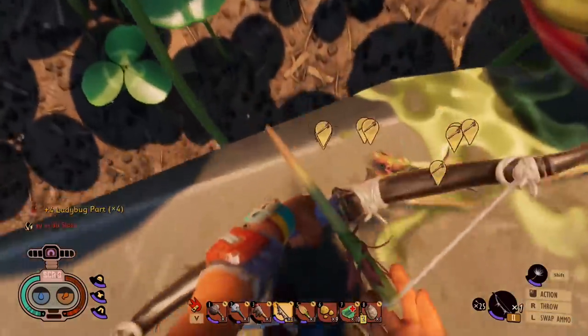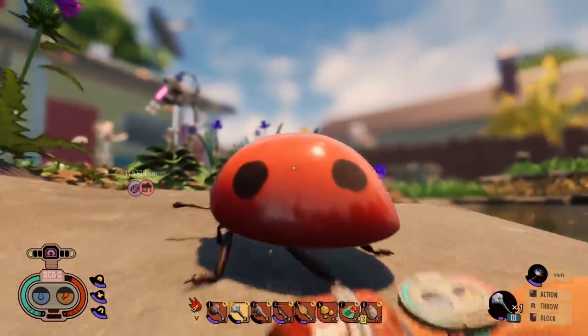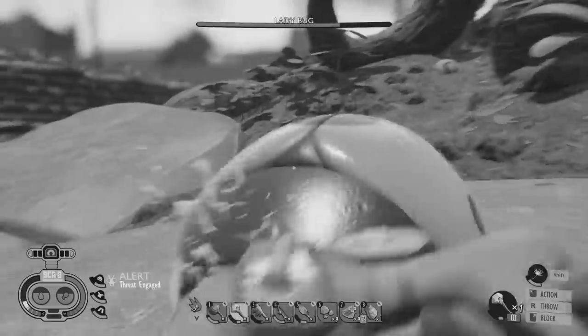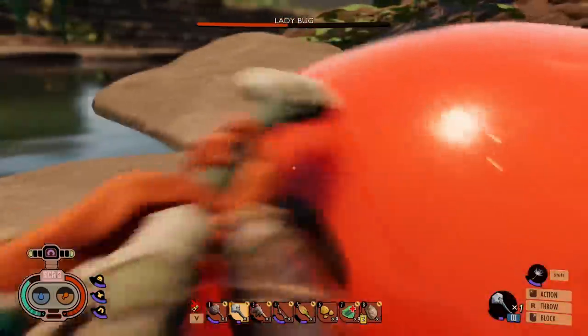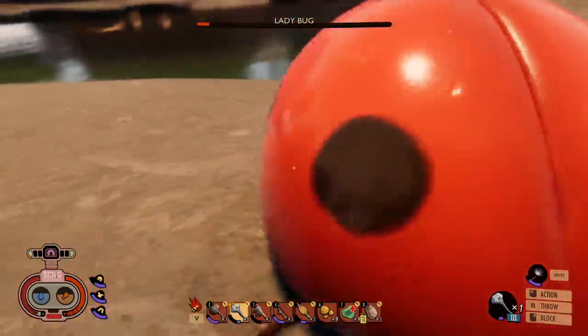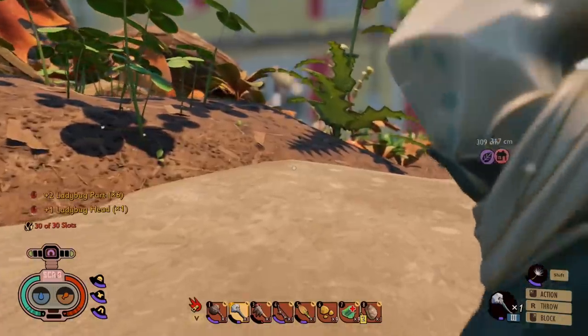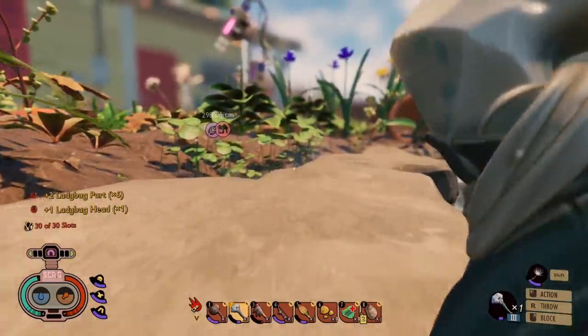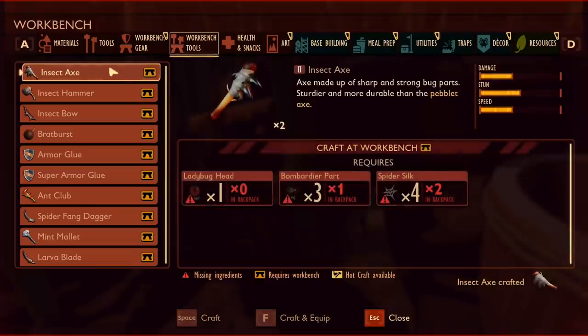Ladybug parts, and I think that's the head rolling away — and I didn't get a head, so off to this one. At least I get some immense joy out of killing the bugs; it's a fun process. We just need to do tight little circles and then it can't hit us. It's stunned — gotcha. Ladybug, give me your head. Yes! I got a head. Now I can remake my axe. Now I just go back and collect my stuff, and finally we can make a new insect axe, made of actually very expensive parts.